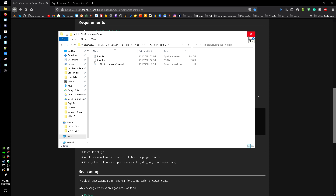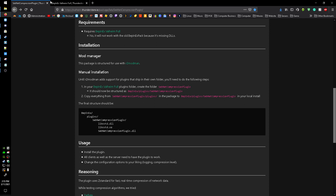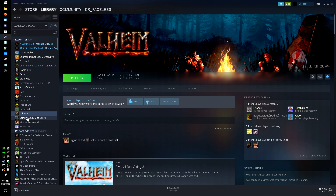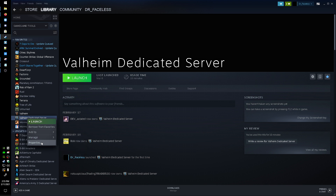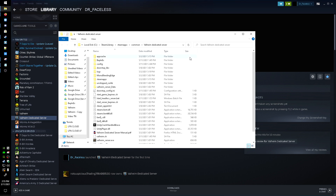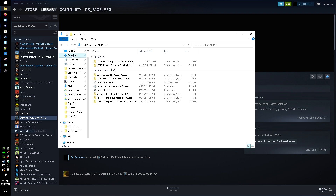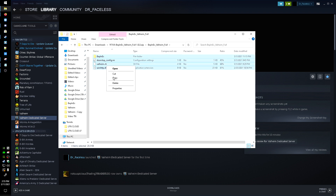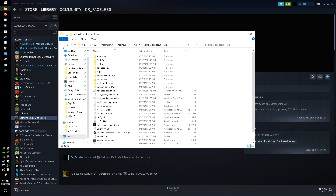Next is the dedicated server setup. Close out of the player files. You'll need to download the same mods — I already have them downloaded so I'll show you what to do from that point. Go into Steam, or wherever you have the Valheim dedicated server installed, go to Local Files and Browse to open the dedicated server folder.